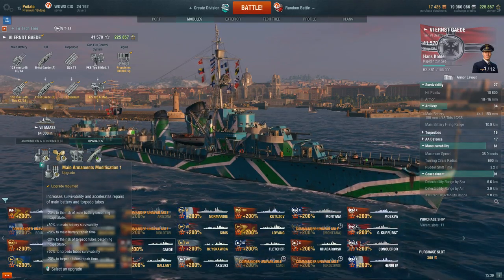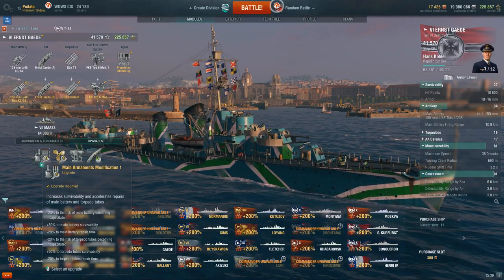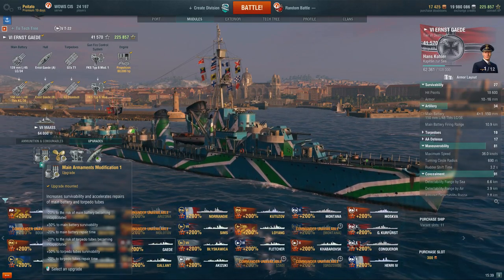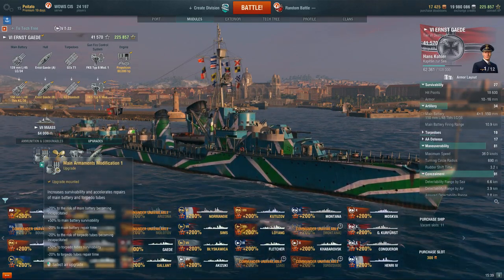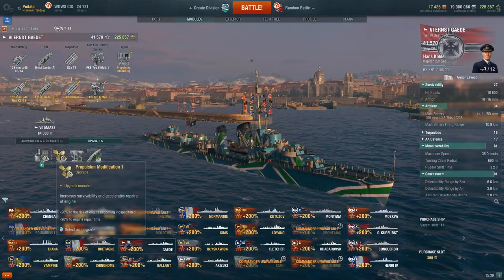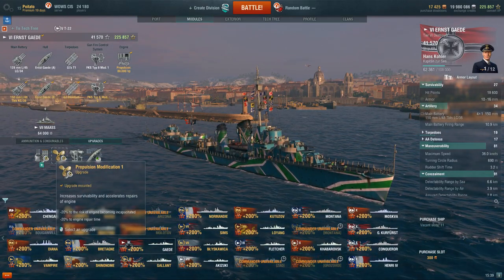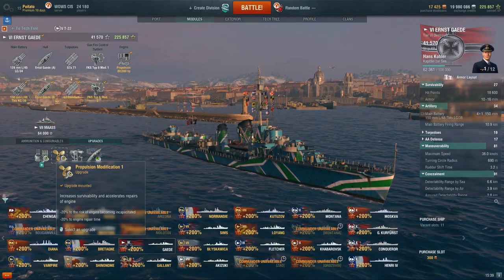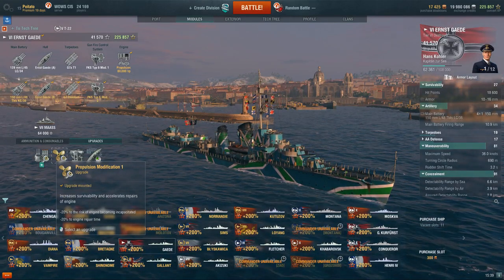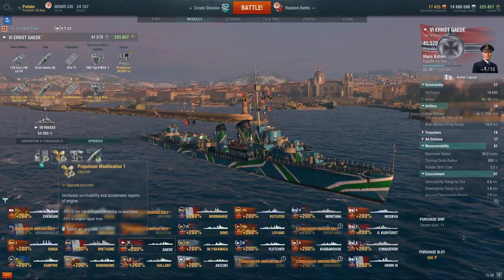Module-wise: Main Armaments Mod 1 is the bread and butter of pretty much every single DD. It increases your turret survivability, torpedo tube survivability, and speeds up how quickly these things repair — it's an all-in-one amazing upgrade for DDs, because one HE shell breaks so many things on your ship. Propulsion Mod 1: even though we use the per-class standard which lets us maneuver with a broken engine or rudder, it still messes with our speed and acceleration, so we want to limit the time our engine is broken.